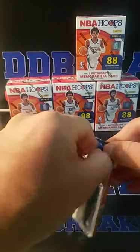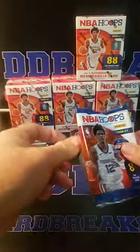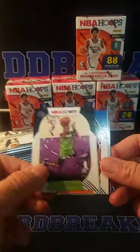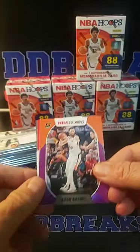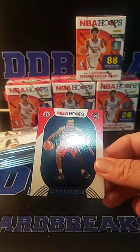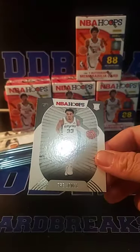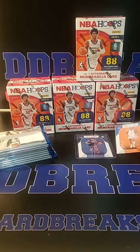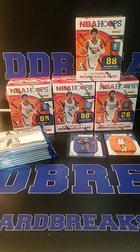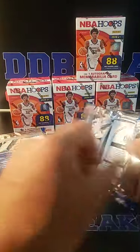All right, number two: Jarrett Culver, New York Knicks. A lot of old base first. Harold Inglis, Washington. Purple, Aaron Baines for Phoenix. Cassius Winston and Trey Jones for the Spurs. What do we got — two rookies per pack on average? Two or three? We got a lot of rookies that you are looking for tonight.